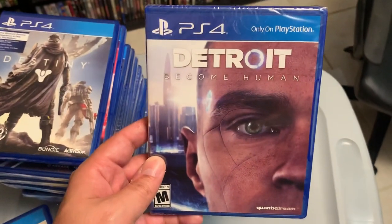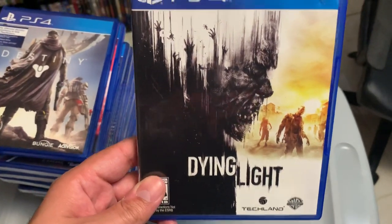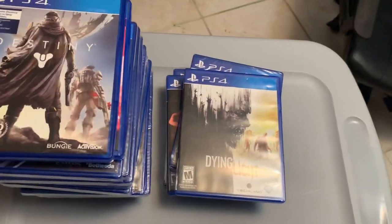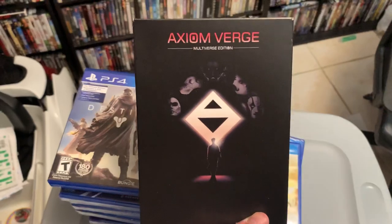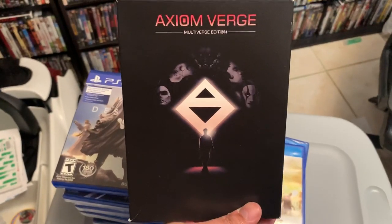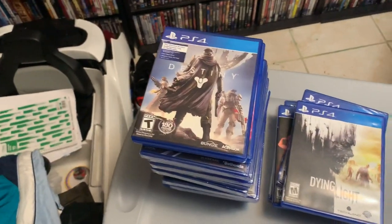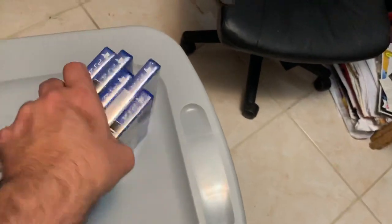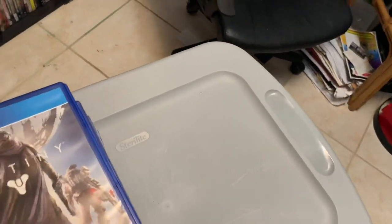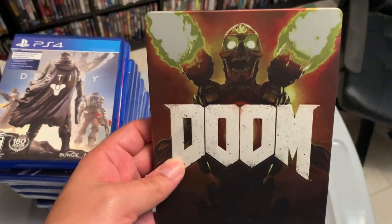More D's: The Division, Dragon's Dogma, Dead Rising 4 Frank's Big Package, Detroit Become Human, Dying Light. Oh, and here's one I missed in the A's — Axiom Verge. I'm actually playing this one right now. It's a really cool 2D game, kind of like Super Metroid on Super Nintendo. Really cool game, I highly recommend it if you've never played it.